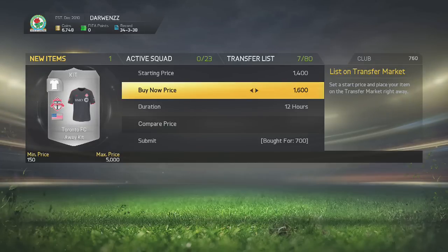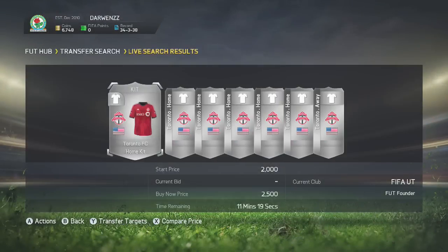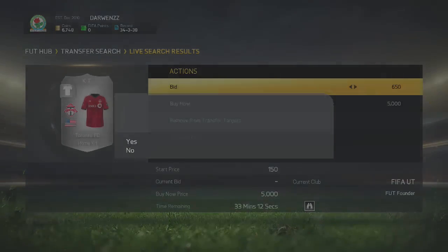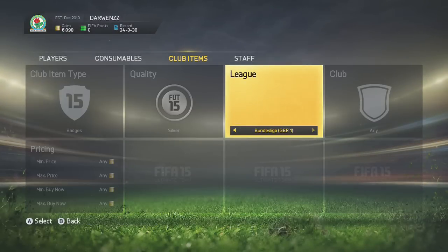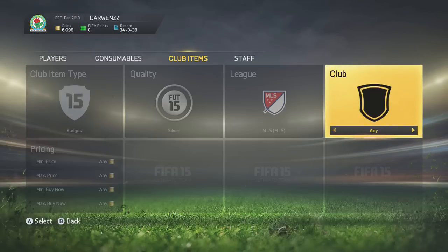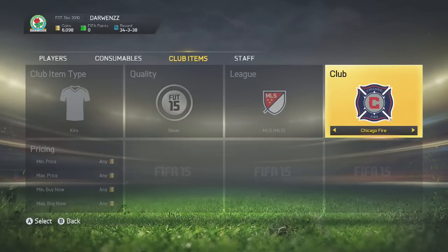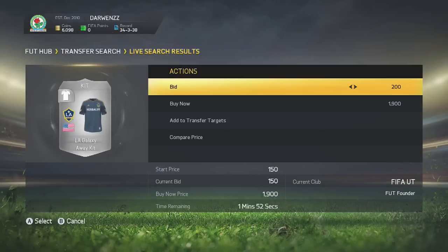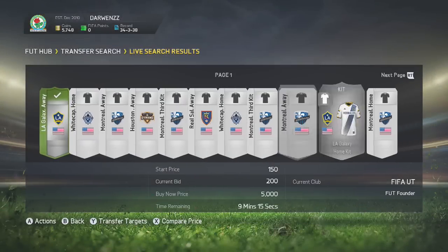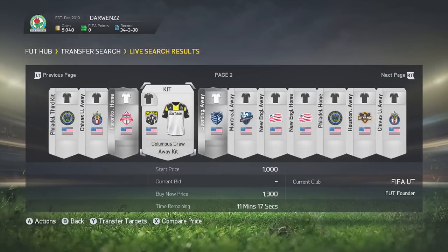You guys can even use these methods now on FIFA 15, but this is mainly a FIFA 16 guide. Throw a bid on this red one - and that's basically how this method works. It's very simple. You just go ahead and go through every league, or just put the minimum price at 1,000 and pick a kit that goes for a lot at the start of FIFA 16. You can just throw bids on these kits. The reason they're so good to trade with is because people aren't going to outbid you - kits are not really the go-to thing to trade with. Not many people will bid on these, so you can pick them up cheap and sell them on for some very nice profits.